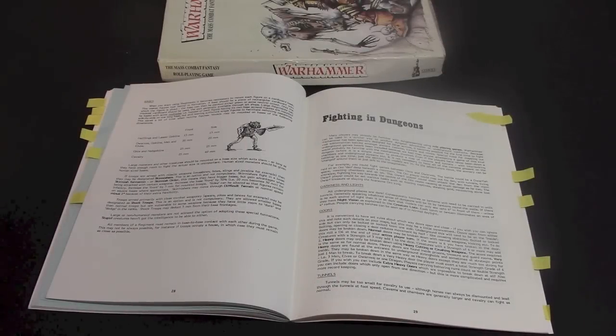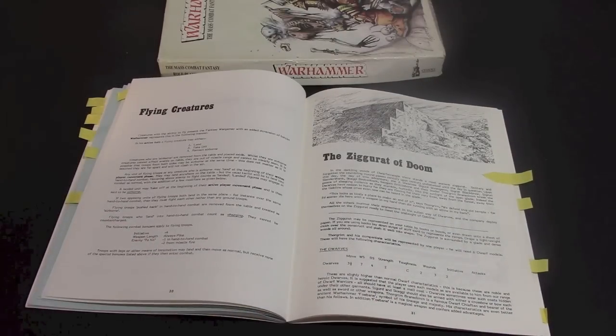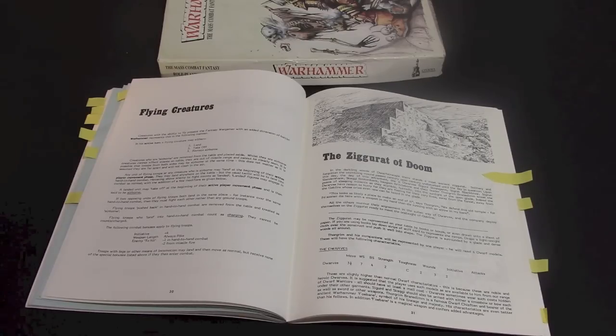What you have here is the fighting and dungeon section. Because this wasn't just designed for massive battles, it was also designed for small skirmish scale with role-playing elements included — torches, doors, darkness, fighting in dungeons with a small band of adventurers. They also have flying creature rules, which are so simple I kind of miss something this simple. I can see why they changed it because the landing phase isn't very fair — you just get the charge off, but hey, you're a flyer so it makes sense.